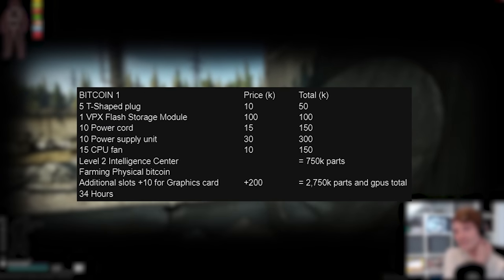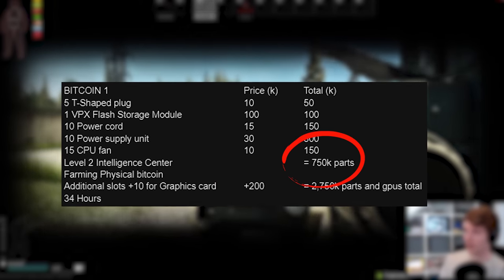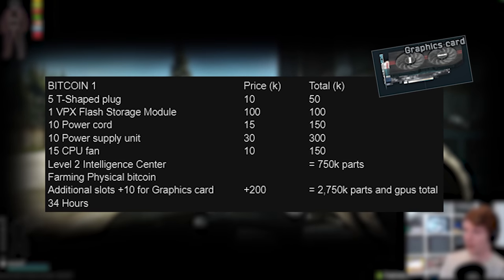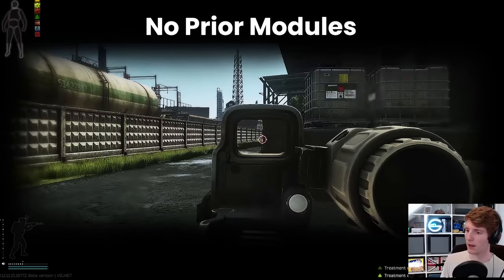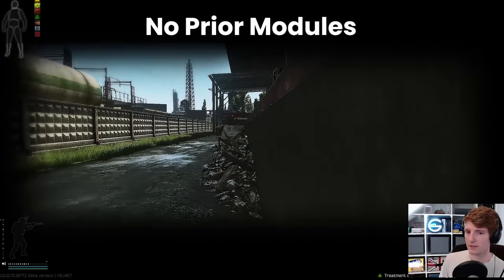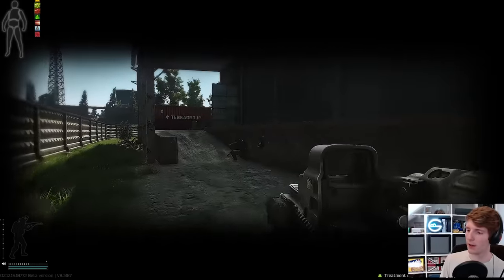With that said, we can estimate the Bitcoin farm level one to cost around 750,000 in parts. Then we need to fill it with 10 cards, and early on these tend to be around 200,000 rubles, so that puts our total at 2.75 million for the first level. Now, we're not taking into account any of the prior modules, because the assumption is that you'll be doing the rest of the hideout anyway — and if you aren't, well, I think you should.